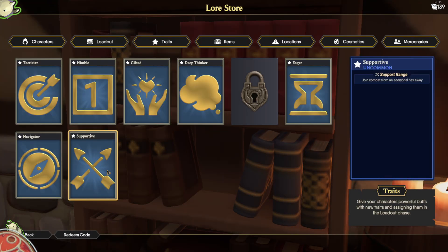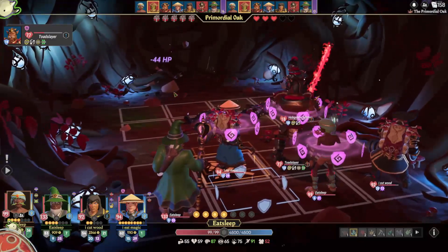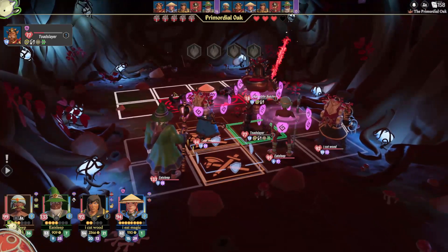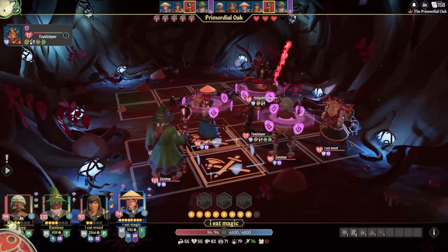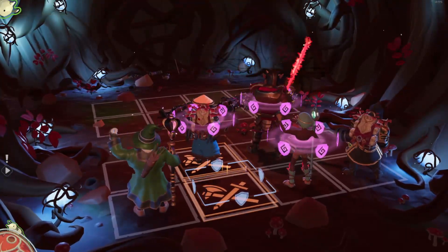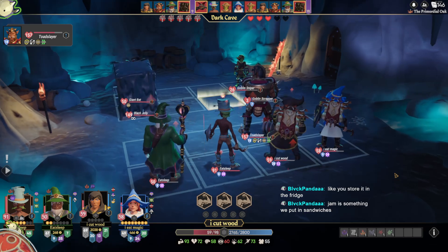Supportive is the other trait unlocked after buying a boat and this one is more useful. Supportive increases your support range by plus one tile — this is the range at which your characters will be pulled into combat, so it can be really useful if you get ambushed or like to travel a little spread out. You save time if you don't have to waste additional turns getting closer to each other. Those are the traits — they're a great addition to the game and allow for a lot more run variety by letting you play the way you want.